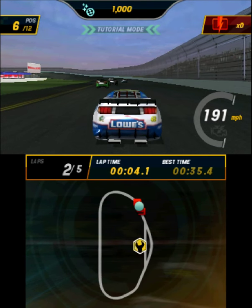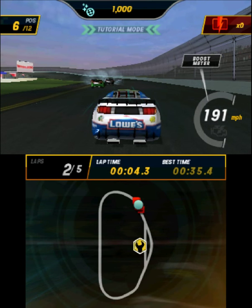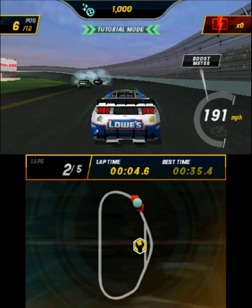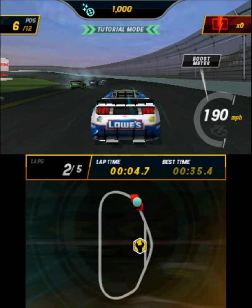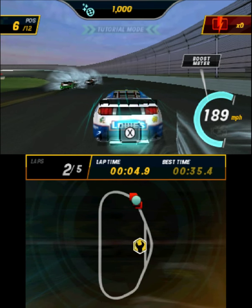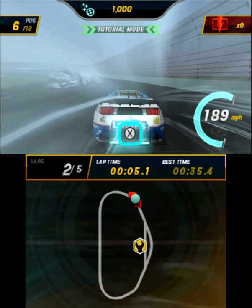Let's talk about boosts. You've got a boost meter. Build it up by doing sweet things like drafting behind cars, drifting through turns, catching air, driving through pit lane, and slamming and wrecking other cars. When this meter is full, you have access to the magic button. Unleash that boost, and get ready for some crazy fast speed.